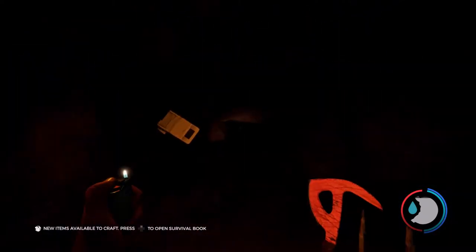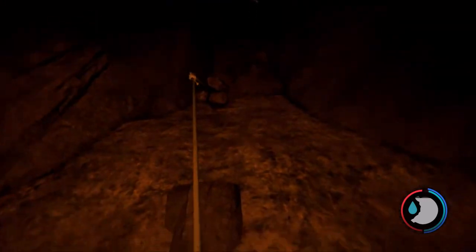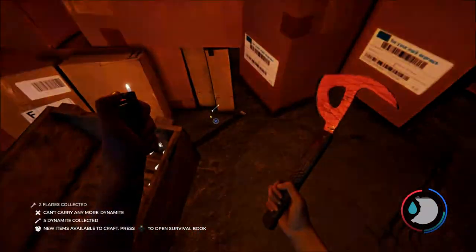From there, look for a hanging skull lamp with a rope. Go down the rope and you will find many items including the modern axe, rope, dynamite, arrows, medication and much more.